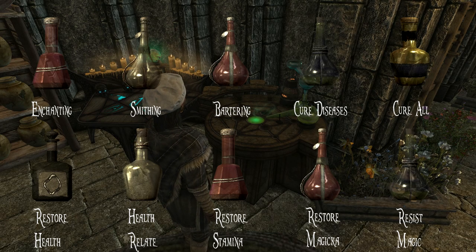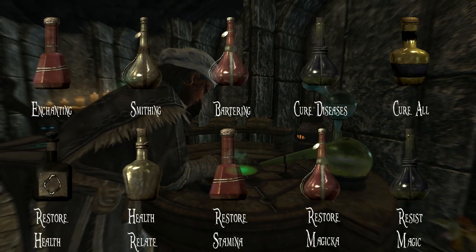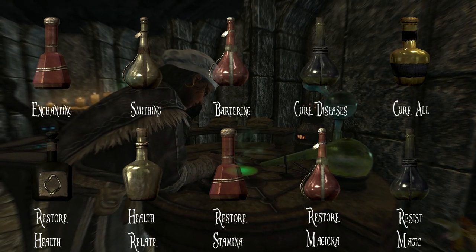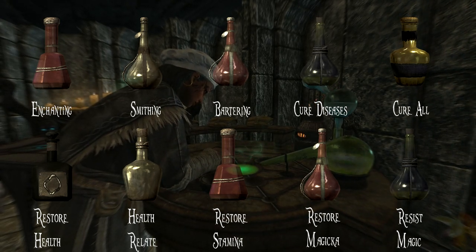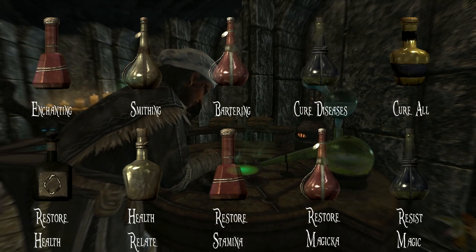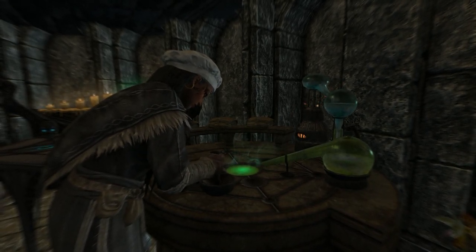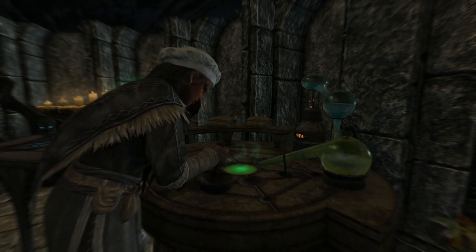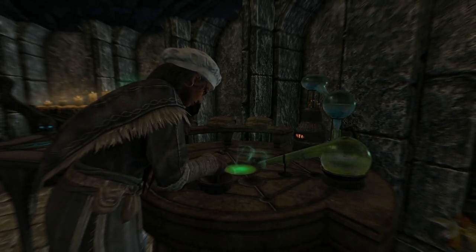They are the Potion of Enchanting, the Potion of Smithing, the Potion of Bartering, the Potion of Cure Diseases, the Cure All Potion, Restore Health Potion, the Health Related Potion, Restore Stamina Potion, Restore Magicka, and Resist Magicka. And in this video, I'm going to show you 12 more potions that will set you up as a thief or an assassin, and indeed can be used by any build. For each potion, I'll show where and how to find the more common of these elusive ingredients. Note that for the sake of brevity, I can't show you the locations of all ingredients, but links are in the description.